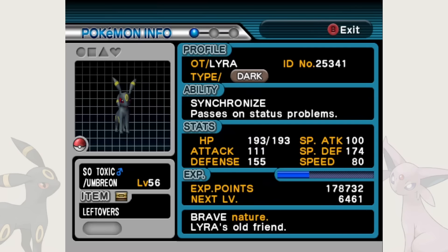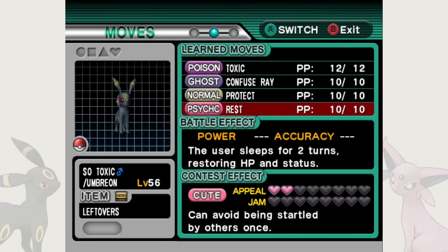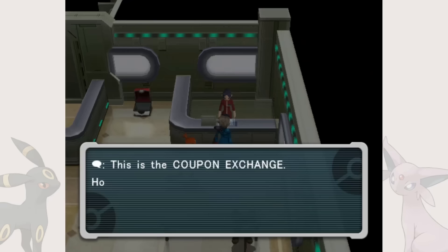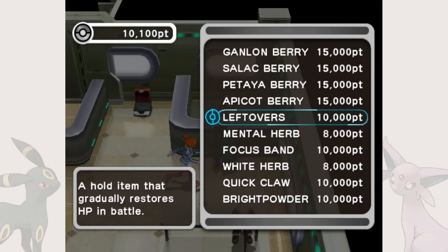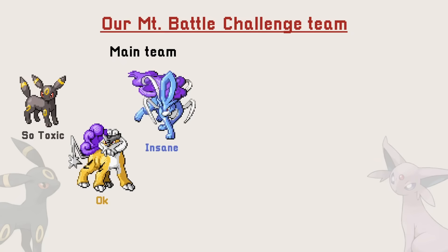Meet our tanky Toxic Staller, the aptly named SoToxic. Its moveset is basic yet effective: we use Toxic, maybe sprinkle in a little confusion, then heal ourselves while the opponent suffers. The leftovers are the only item I purchased using Colosseum's coupons, a currency given every time we clear 10 Mount Battle floors. The selection of held items is very limited and requires a lot of additional grinding, so I will only use held items given during the story for the rest of the team. Second, we have our two frontliners — OK the Raikou and Insane the Suicune.